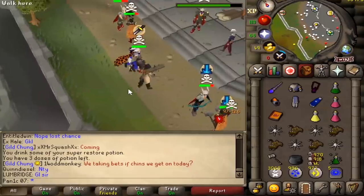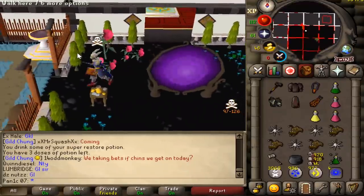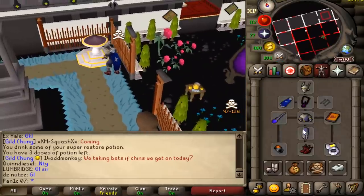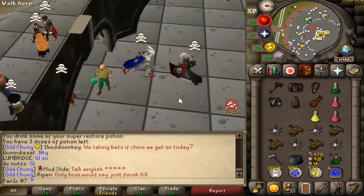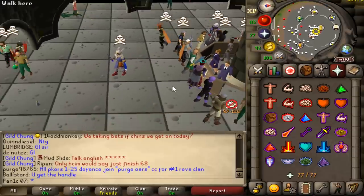Bye dude! That 108 XP drop might have killed him if he didn't tab. I can pretty much just rush people with protect melee on because this combo does way too much damage. I can literally hit over 120 damage through protect melee — that's just insane.